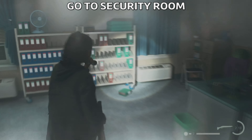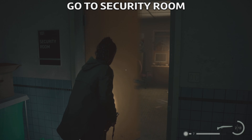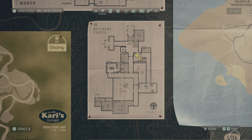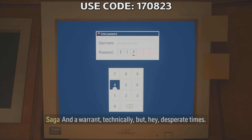We're gonna go through the security room but through a back door. Go here to this corridor and on the left you're gonna find the security room. On the computer we need to enter a code so we can open up some doors. This is the location of the security room — use the code 170823.